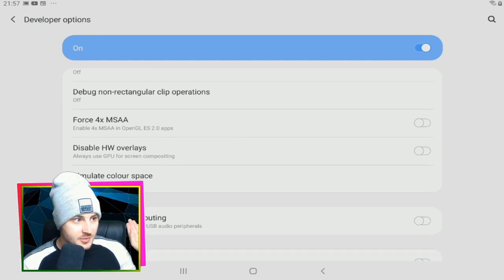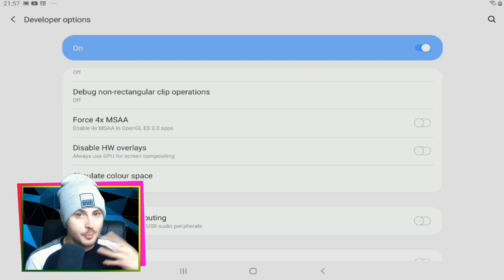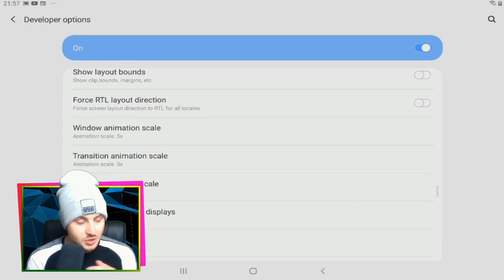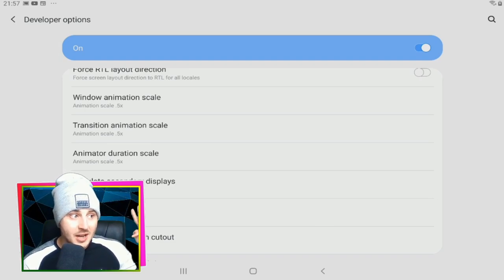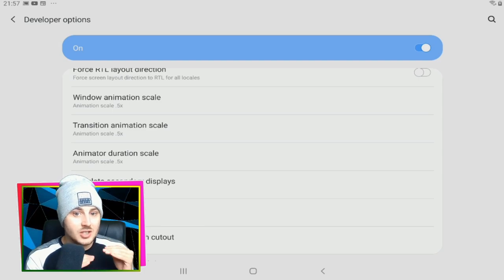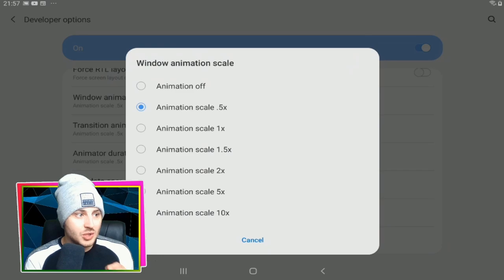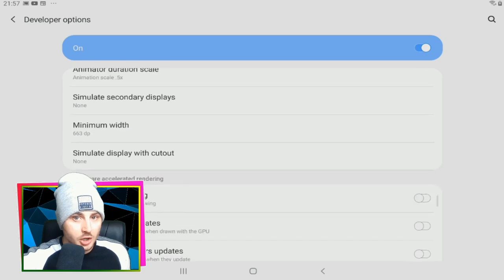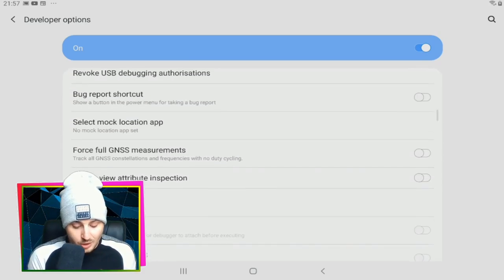Scroll right down in Developer Options to 'Hardware Accelerated Rendering'. You'll notice 'Force 4x MSAA' is toggled on — toggle that off, because that will boost your gameplay and your whole device. Also, find 'Window Animation Scale', 'Transition Animation Scale', and 'Animator Duration Scale' — they're all set to 1x by default but I had mine at 10x; set them all down to 0.5x. That will make scrolling smoother on your tablet or mobile device.